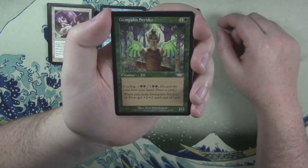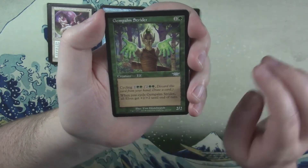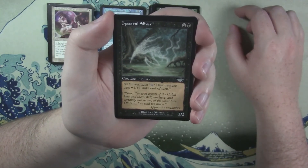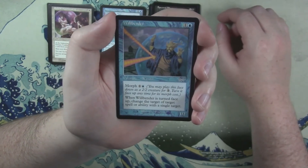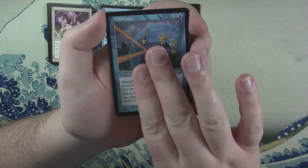Another Gem Palm — the elf one, and it's an uncommon instead of a common. When you cycle it, all elves get plus two plus two until end of turn. Spectral Sliver — slivers are cool. All slivers have: pay two, this creature gets plus one plus one until end of turn. And Will Bender, a card I had in my wizard deck for quite some time.